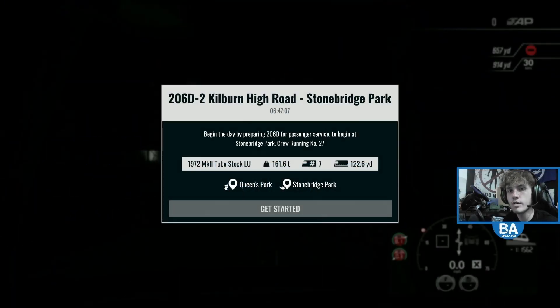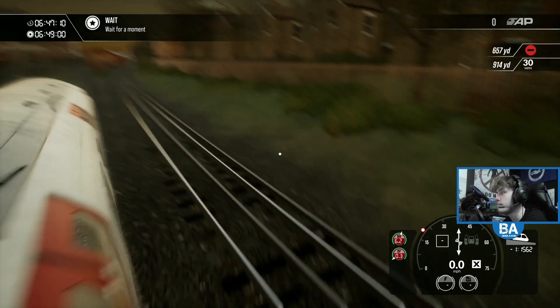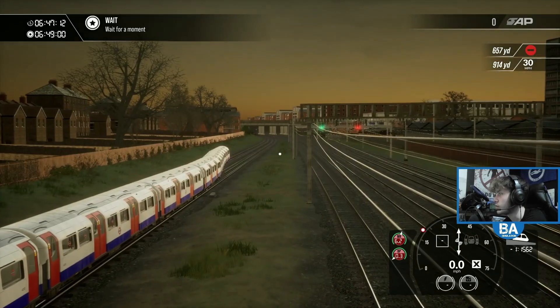Hello everyone and welcome back to another Train Sim World 3 video. We're on the Bakerloo line today and we're doing a service from Kilburn High Road to Stonebridge Park. Although technically we're not at Kilburn High Road — we're close. I think the station is literally just around that corner there.